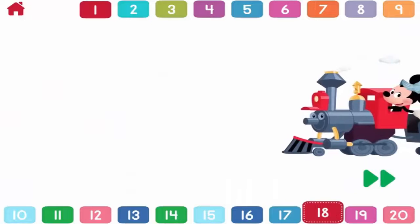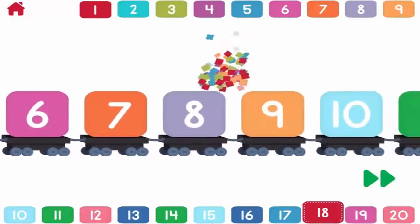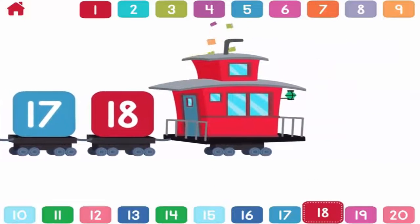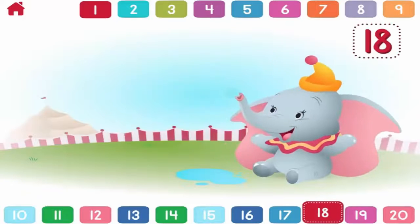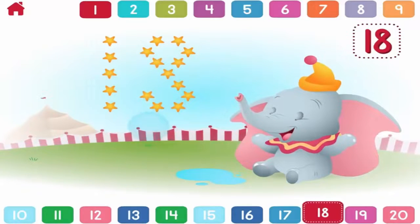Let's count to eighteen. One, two, three, four, five, six, seven, eight, nine, ten, eleven, twelve, thirteen, fourteen, fifteen, sixteen, seventeen, eighteen. One, two, three, four, five, six, seven, eight, nine, ten, eleven, twelve, thirteen, fourteen, fifteen, sixteen, seventeen, eighteen. Great bubble popping. You popped all eighteen.